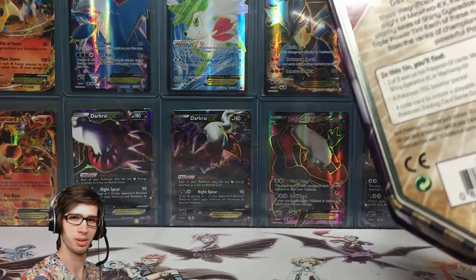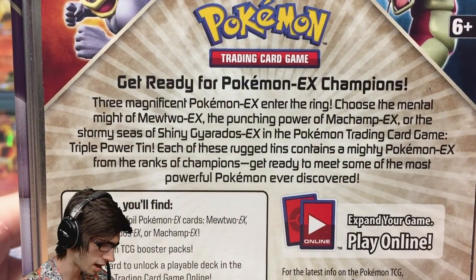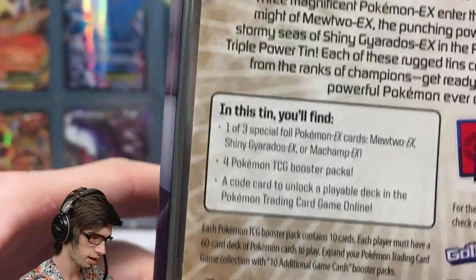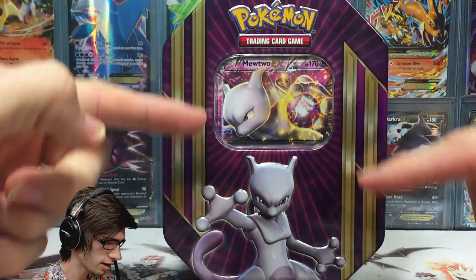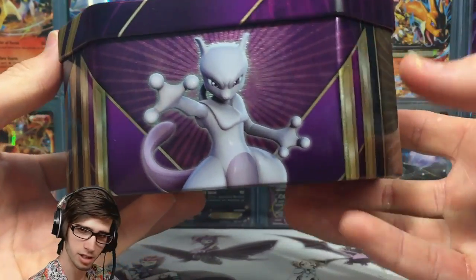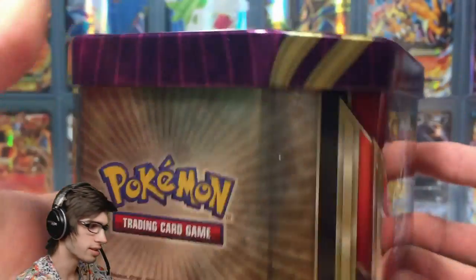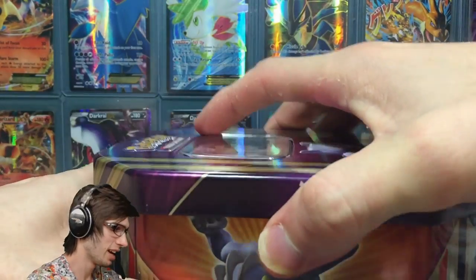On the back of the tin it just says 'Get ready for Pokemon EX Champions' — I'll let you guys pause and have a read of the rest. Inside this tin today we'll be getting one of three foil promos, being Mewtwo, four booster packs and a code for a playable deck. The tin looks pretty sweet — you got Mewtwo chilling on the front with a nice purple tin design. It was released in 2016, so if you guys are watching this in the future, that's when this tin came out.